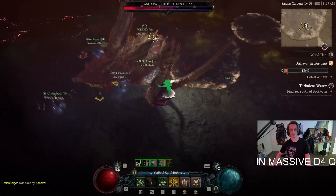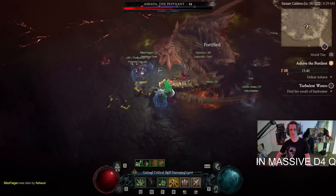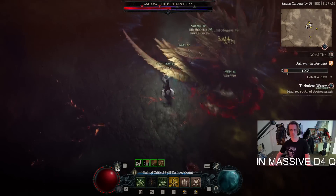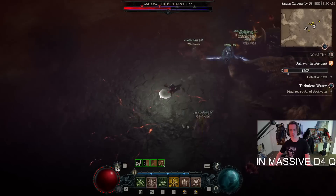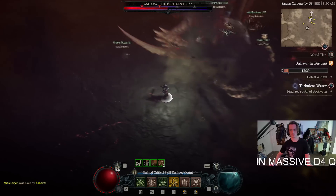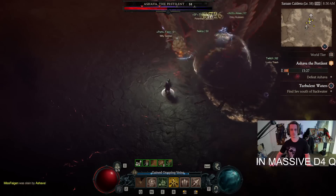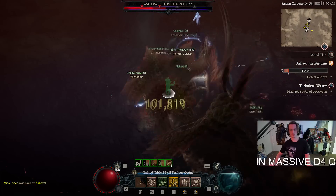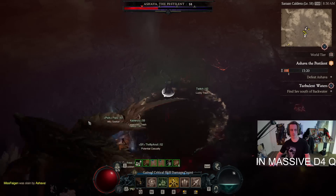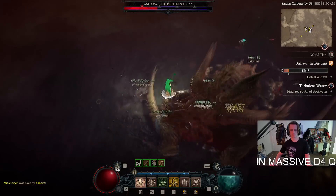There's a lot to min-max and a lot of extra stuff you can do to make the build better. There's some customizability for a couple of the skills and some decisions to make for how you want to play Necro. I haven't followed a guide or anything on this — I don't even know all of the uniques or legendary powers for this build. It's just what I've found so far, and I do want to share how to do it.